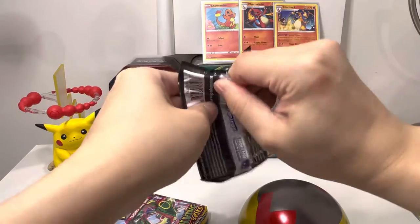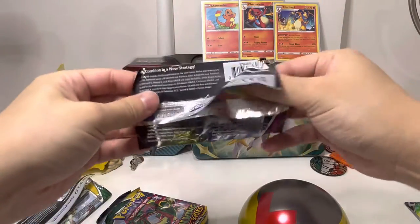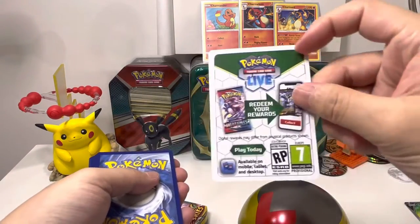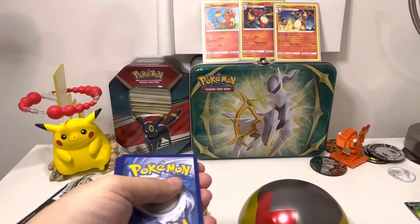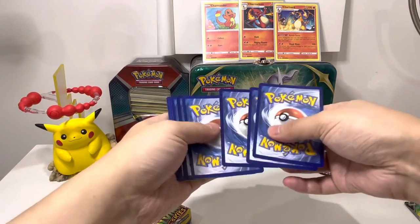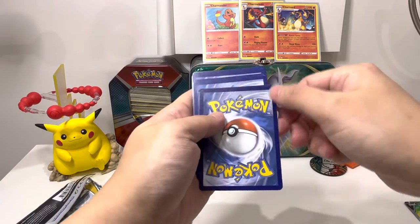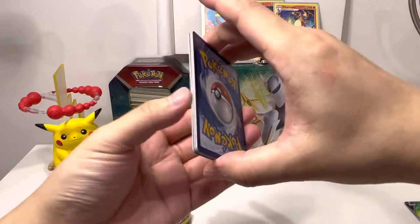Alright guys, let's start with Fusion Strike first this time — can we get better luck than the last Pokeball? See, this is the reprint because it has the white borders; the Evolving Skies had the black borders. One, two, three, four cards to start — oh, this card is actually darker than the other colors. I can't see whitening which is not good.